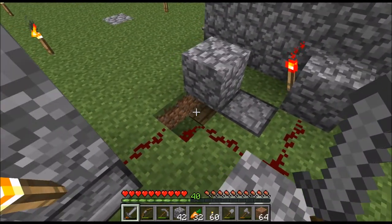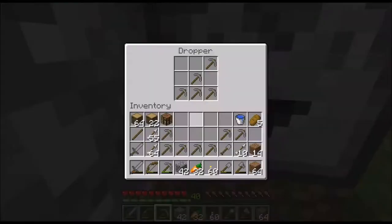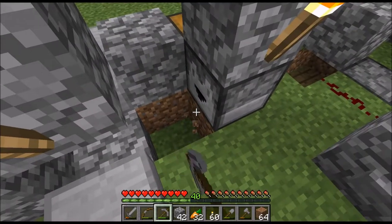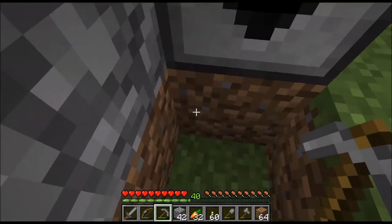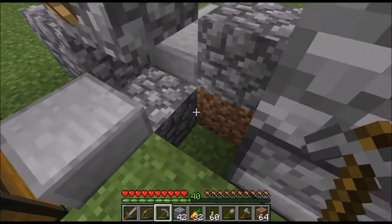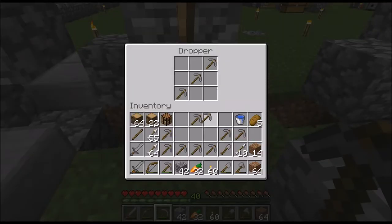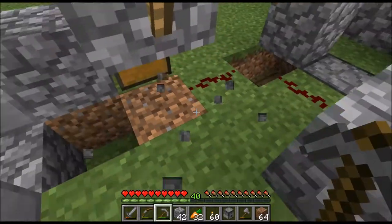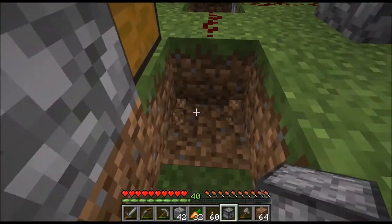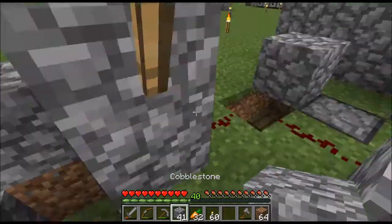For general purpose AFK cobblestone generation, it's quite efficient. I also noticed I might have to take this dropper and put it one block down, because when it spits out the pickaxes, it spits them out on top of this block here instead of this one. When I mine a block, the pickaxe falls into the water stream and I'm not able to pick it up. I'm going to put it one block down to be more efficient. We just have to place another block here and we don't even have to redo the wiring.